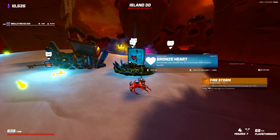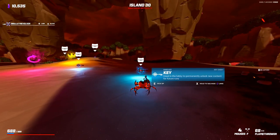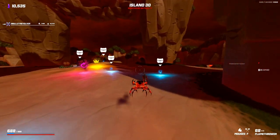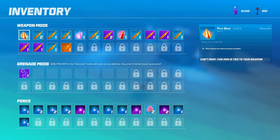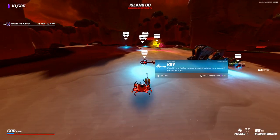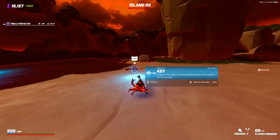Something I forgot to mention at the start of the run is that I have a lot of keys and I don't need to pick up these keys, so I'm going to be salvaging these for some extra crystals. If you feel like you need keys and decide to pick these up, my econ is going to be a little bit better than yours as a result. If you have like 100 to 200 keys, I would recommend salvaging them for a little bit of extra cash — it'll be that little bit of extra oomph you need to get your diamond.